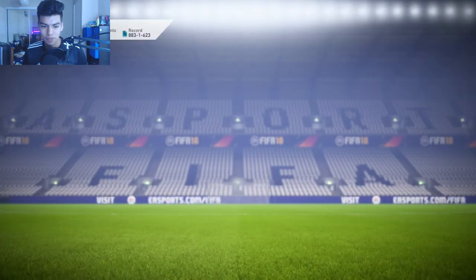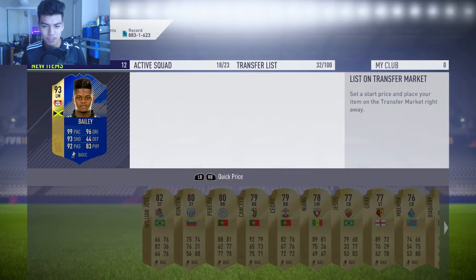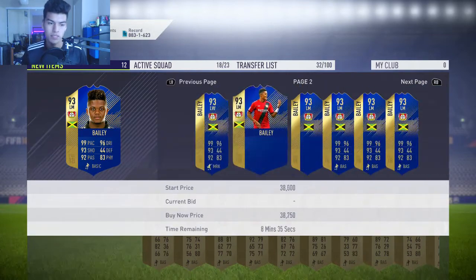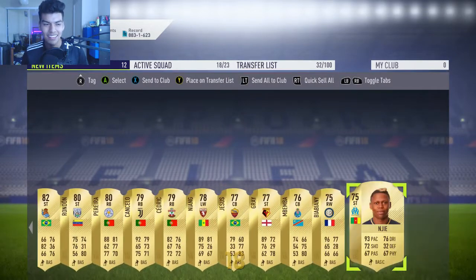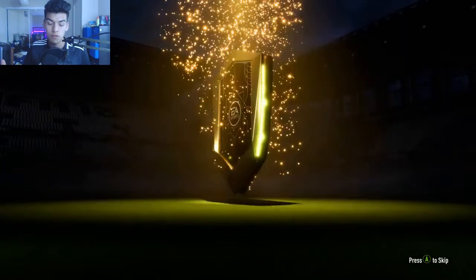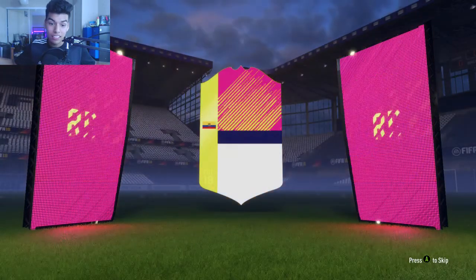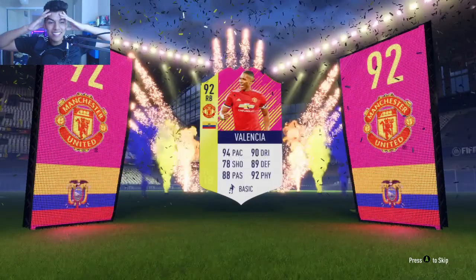We only get Leon Bailey from the first 50k pack, which is a bit disappointing, but he's still a very good card — goes for around 35 to 40,000 coins. Into the second 50k pack — can we get more than one special card? We get a Festival of Football card, a pink card. That's Antonio Valencia! Yes! That is a fantastic pull — 92-rated right back, 94 pace, 89 defending, 92 physical.